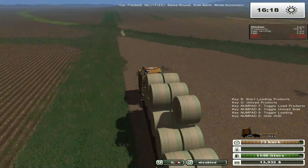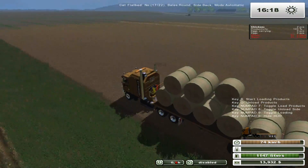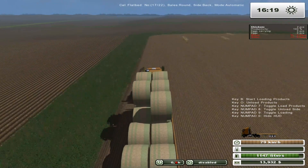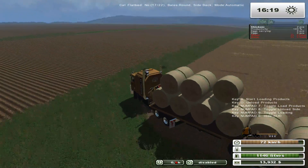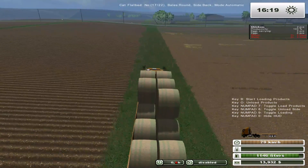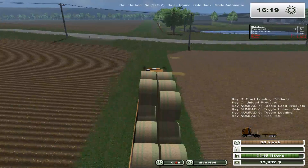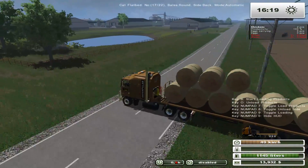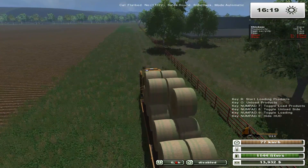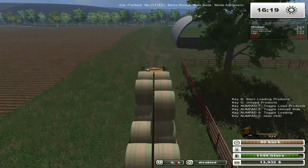Doing a last little perimeter check to make sure I didn't miss any. As you can see, there's a big drainage problem right there — I'm going to have to get that dealt with at some point, which is going to be a little on the pricey side. We're going to keep these straw bales because we'll need some for our animals eventually.